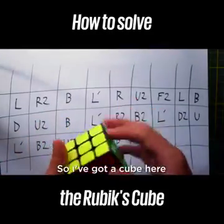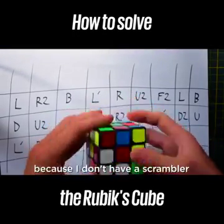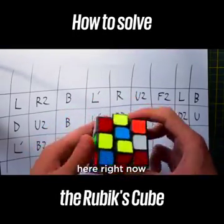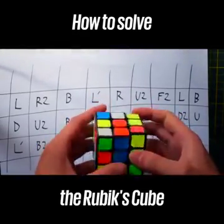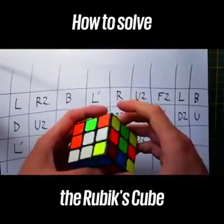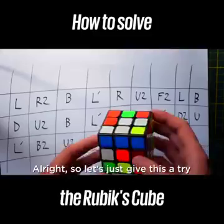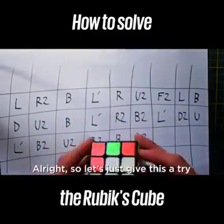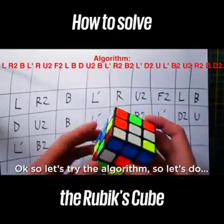I've got a cube here and I'm just going to give it a scramble, since I don't have a preset scramble right now. Okay, I think that should be good enough. Let's just give this a try and see where it ends up. Let's try the algorithm.